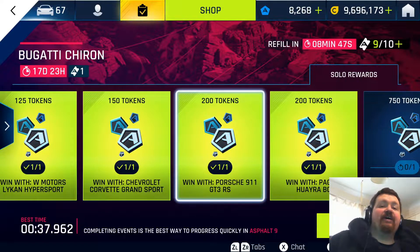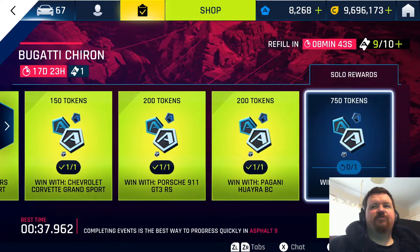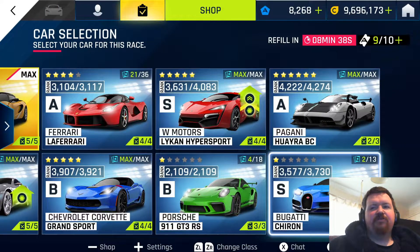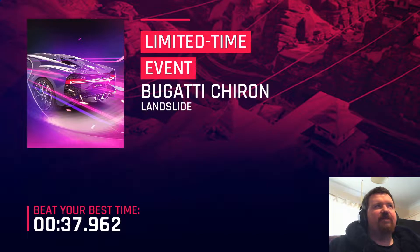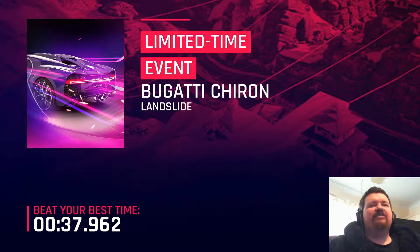So if you've unlocked the 911 GT3 for example, don't forget to come back in here and get your 200 tokens. And also today is the day when you get the Chiron. Hopefully you can keep on top of your events, but if you have got the Chiron, just take the cars in here — it costs a single ticket to get it and the rewards are pretty cool.